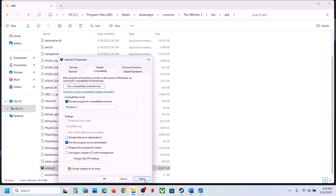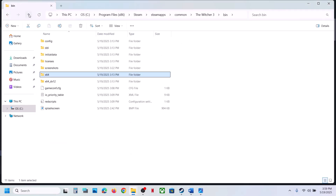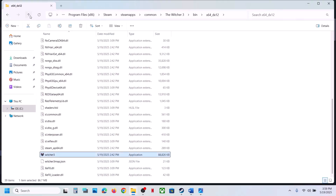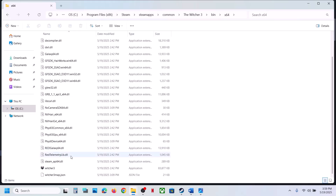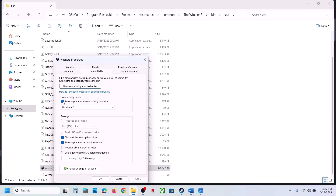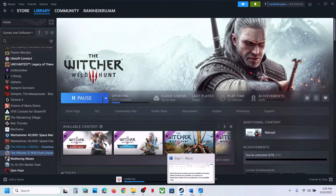If Windows 8 doesn't work, try Windows 7. Hit Apply, click OK, launch the game and check. You can also try putting a check on 'Disable full screen optimization,' hit Apply, click OK, launch the game and check. Do the same with the DX12 exe file. Once you've tried all these boxes and nothing works, uncheck all the boxes and follow the next step.